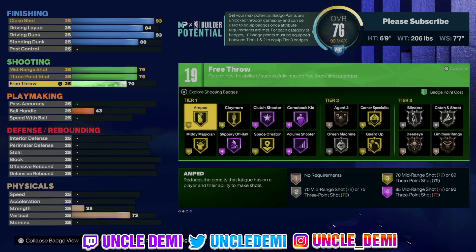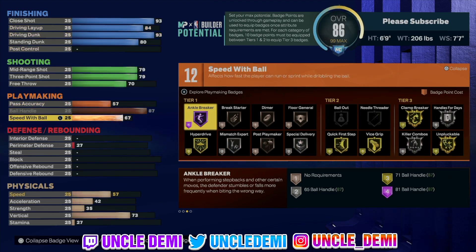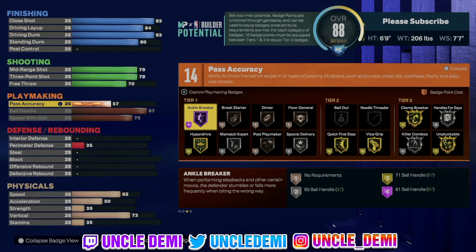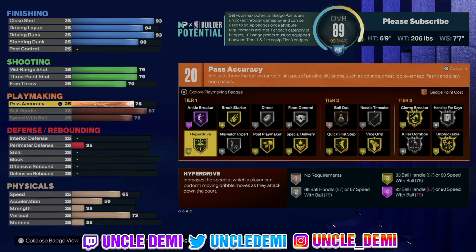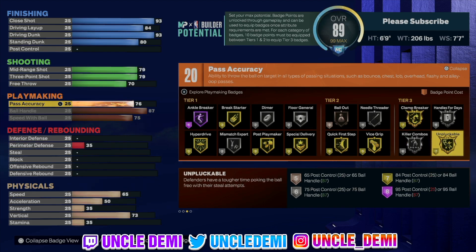That's going to give you 19 badges. We're not really worrying that much on shooting because we know T-Mac wasn't a great shooter his first couple years in the league. But regardless, he's still able to do that. Same thing here, we're going to max out our ball handle and our speed with ball so we can get that Michael Jordan dribble style. Then we want to go 76 on the pass accuracy. You get hyper drive as a tier one badge at gold, quick first step on gold, and toxic clamp breaker on gold, handles for days on silver. You basically have everything you need to finish and get to the basket. This build is all meant to get close to the basket and score.